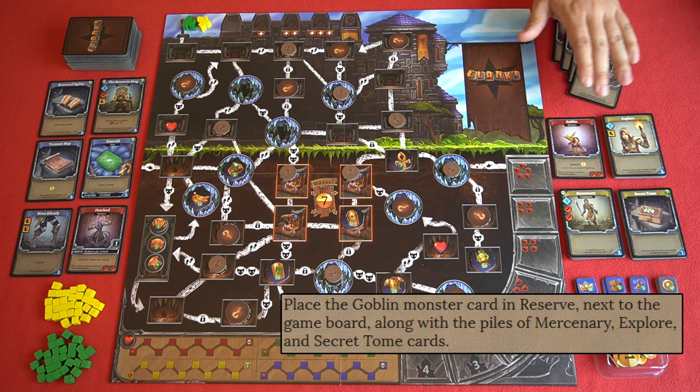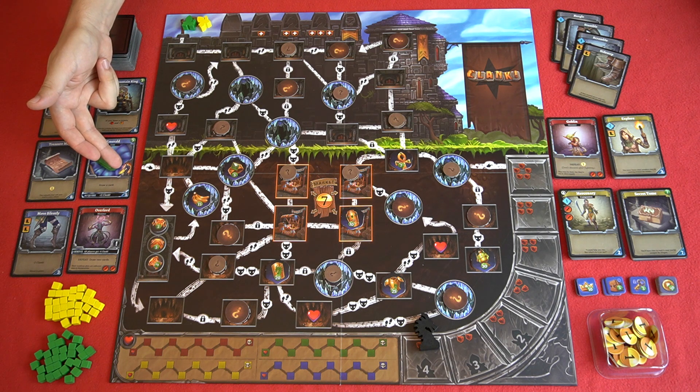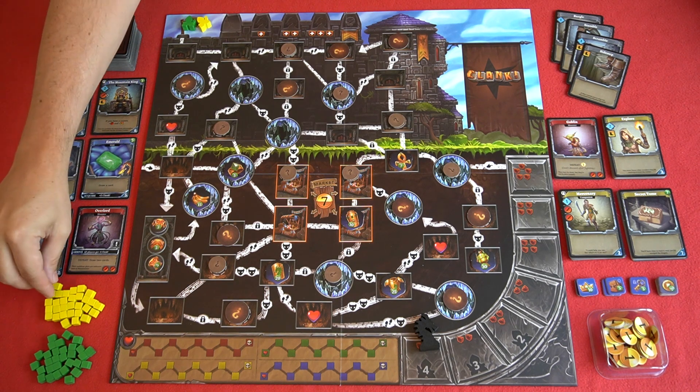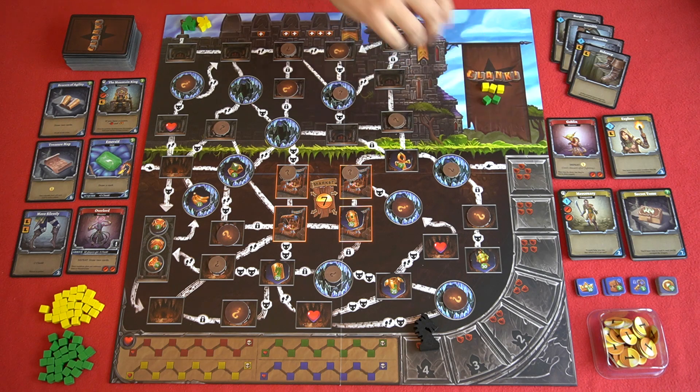You'll then set up the communal reserve and populate the dungeon row by drawing the top six cards of the dungeon deck and placing them in a communal marketplace for everyone. However, if you draw any cards with a dragon symbol, you draw the next card instead, making sure none of the six have dragon symbols, and shuffle the remaining back into the deck. You randomly decide who the first player is, then that player places three of their clank cubes into the clank area, the second player places two, the third player one, and so on.